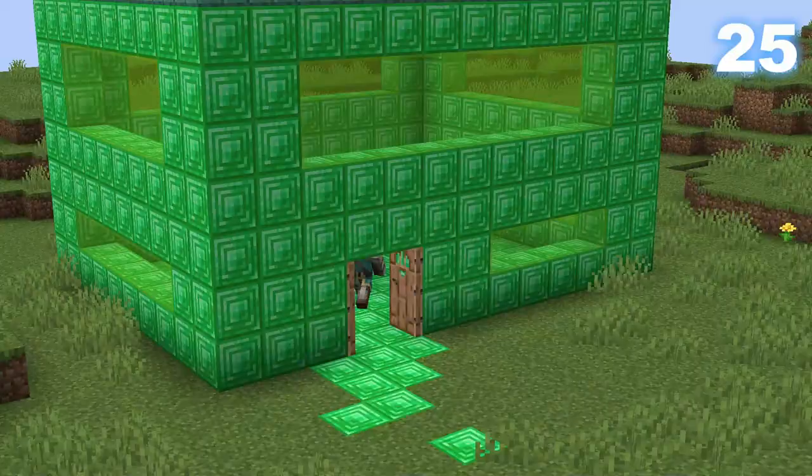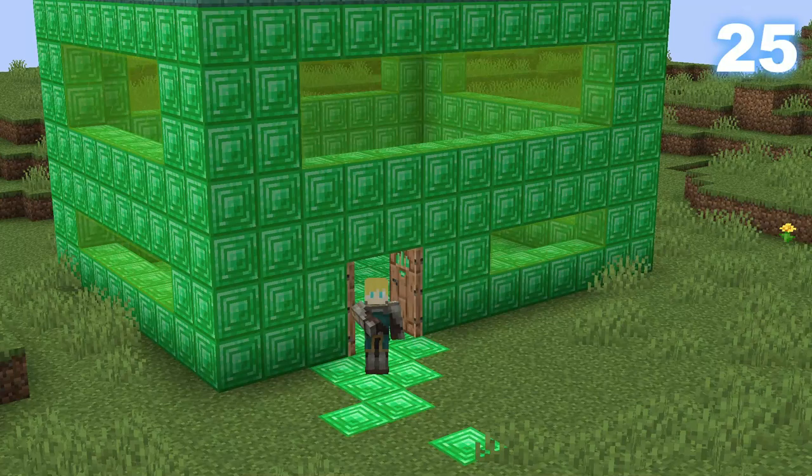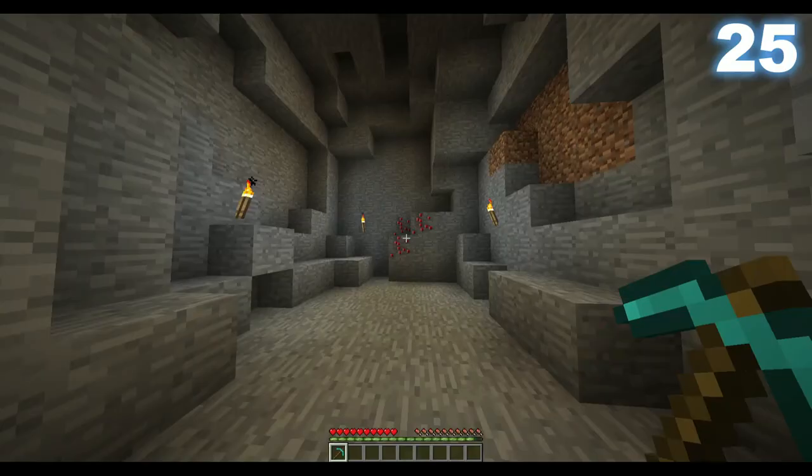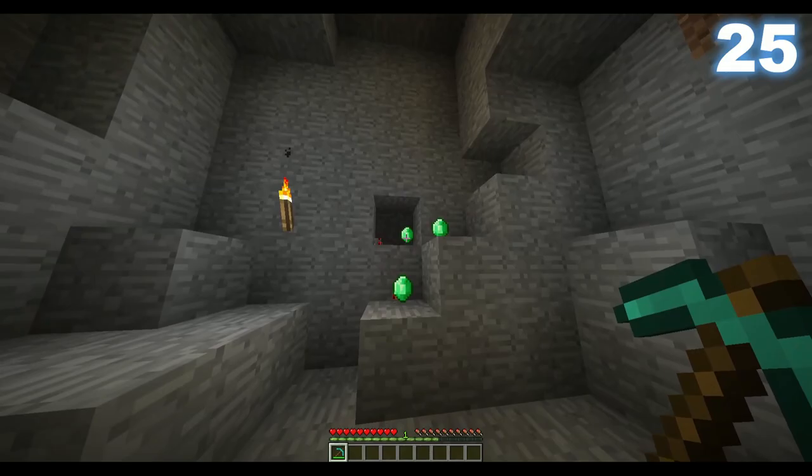Emeralds are important for trading, but they were never supposed to be in the game. Originally, Mojang wanted rubies to be the main trading currency. While rubies didn't make it, if you go to version 12w21a you can still find the ruby ore texture generating naturally — though no rubies ever made it into the game.